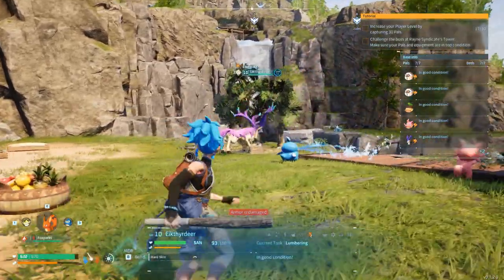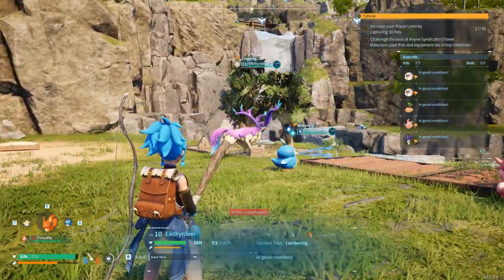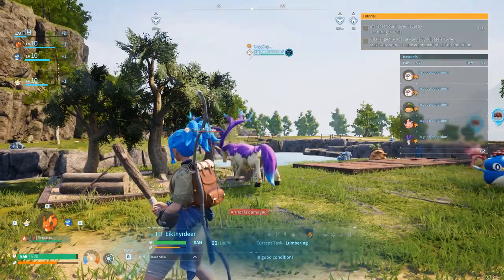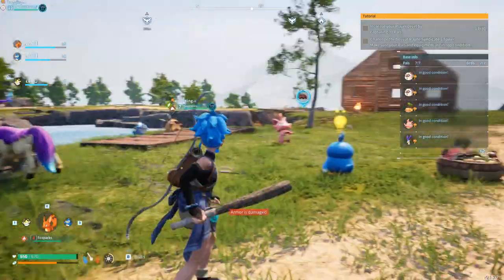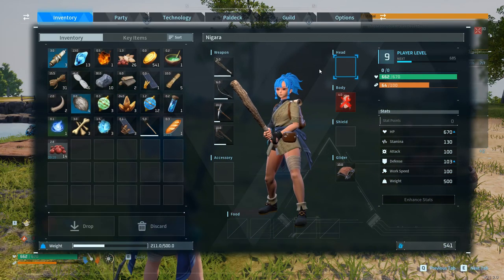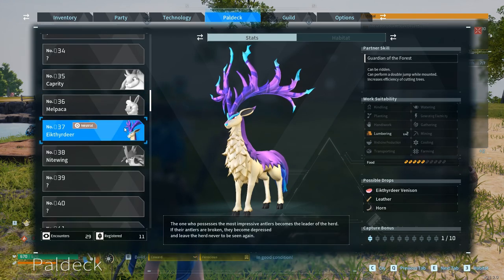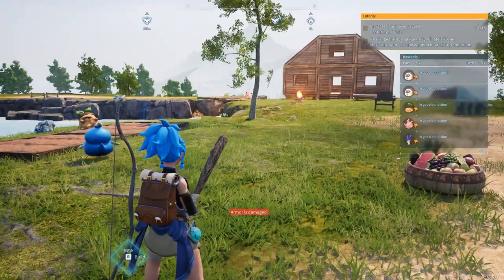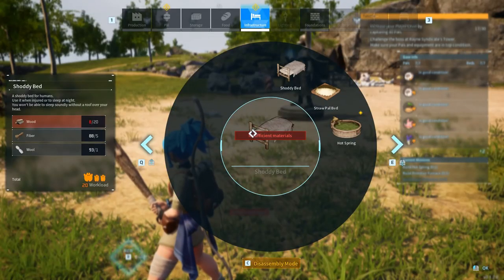Welcome back to Pal World! Finally I do have somebody in my team that has the lumbering skill for gathering trees, which is super important. If you don't know what skill a pal has, you just need to look over here at the pal deck — click on them and you can see, for example, this one has lumbering skill 2. You can check every single pal you have in your team.